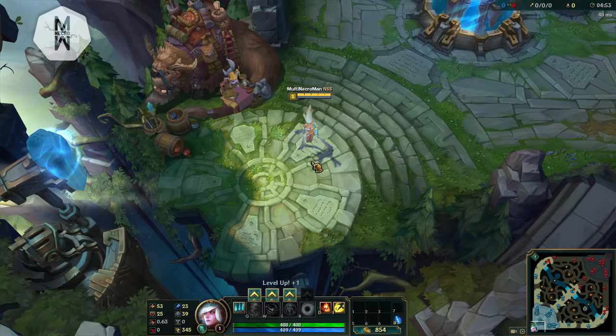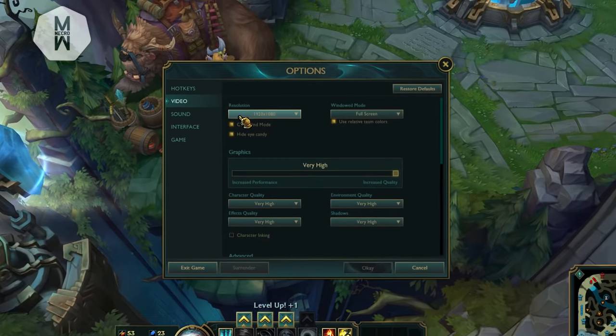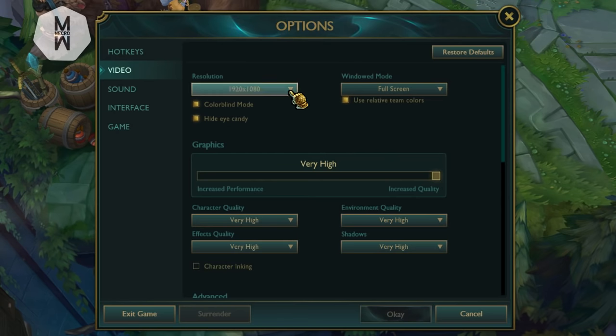Moving on to the third step: create a custom game and check your in-game settings. Press Escape to access video settings and go to the Video tab. For resolution, you should have the maximum resolution because that gives you the most FPS — but if you have a really bad PC, put it on the lowest. For window mode, set it to Full Screen, since the other modes are made for streaming.